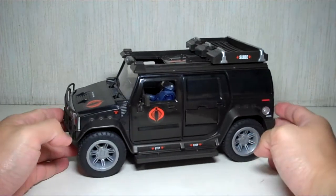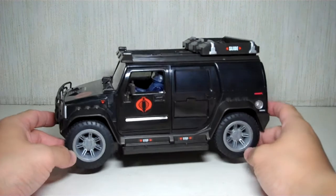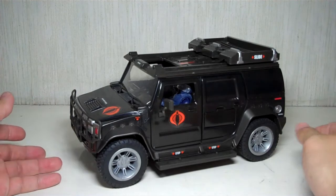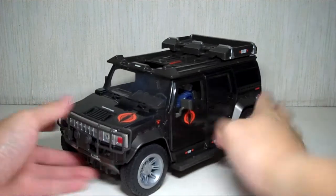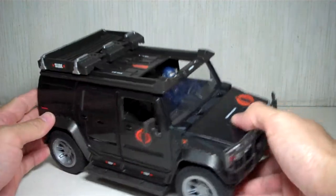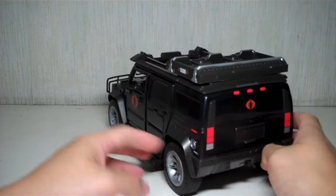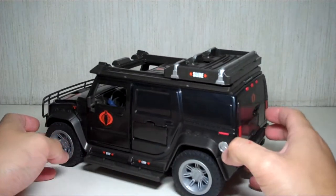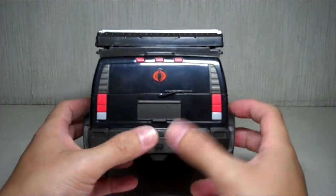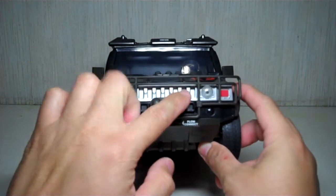Pretty awesome vehicle — I'm kind of surprised I didn't pick it up sooner. But I'm glad I waited because it went on clearance at 50% off here in Manila. It comes in all glossy black plastic, very shiny. It's got Cobra emblems everywhere — screaming Cobra. Easily spot this vehicle. It even has the Hummer logo on the bumper and more Hummer insignias right here on the grill.